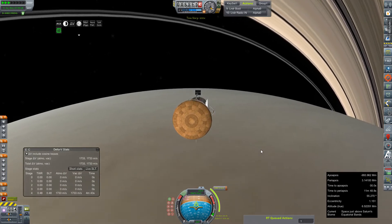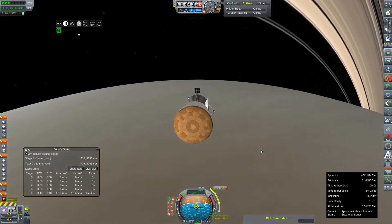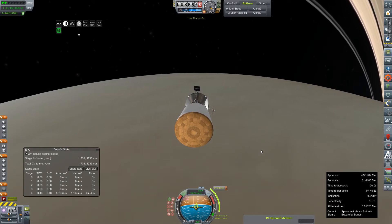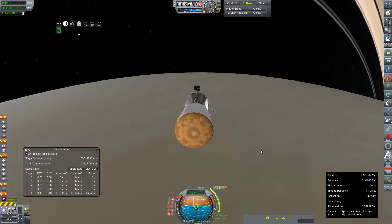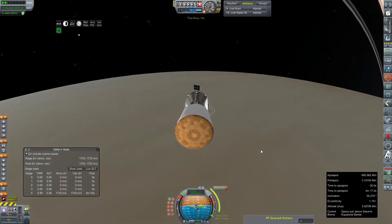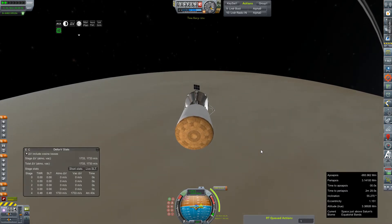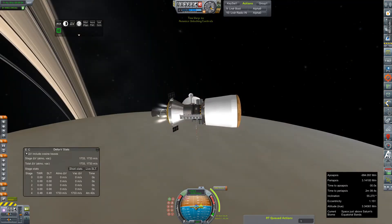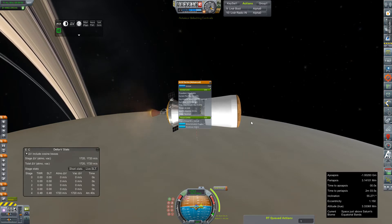14 minutes — we can keep this going for just a bit. We'll get it into about the four-minute range. Time to node needs to be about two and some change. There we go. Let's ullage our AJ-10. Unlocking controls. Ignition. Alright, we're lit.